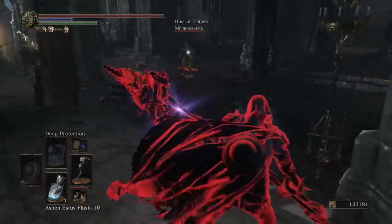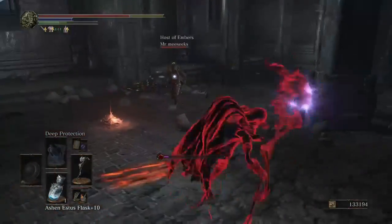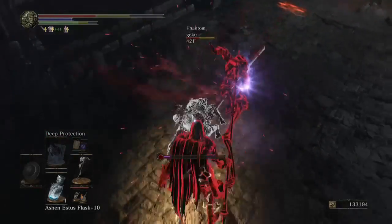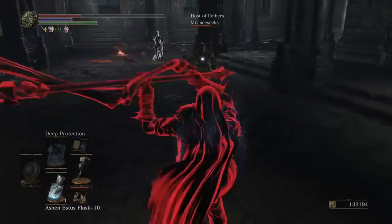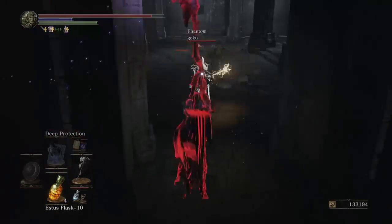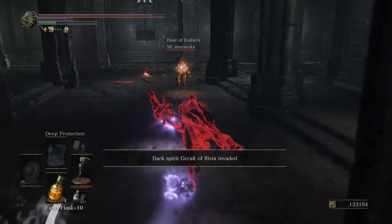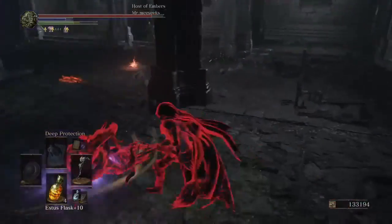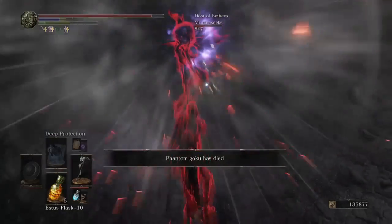I didn't even notice there were two of them until just then. They were definitely waiting here to gank people. Hello — quick combo. I farted — my purple fart. At least now that I've mastered this one I won't dodge. Look at that.